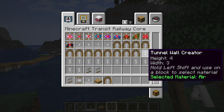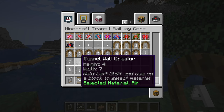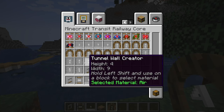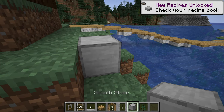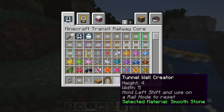Finally, let's take a look at the tunnel wall creator. This tool places blocks on the sides and on top of a rail. We will choose smooth stone for this example. Shift and right-click on the smooth stone and then select the nodes just like before.